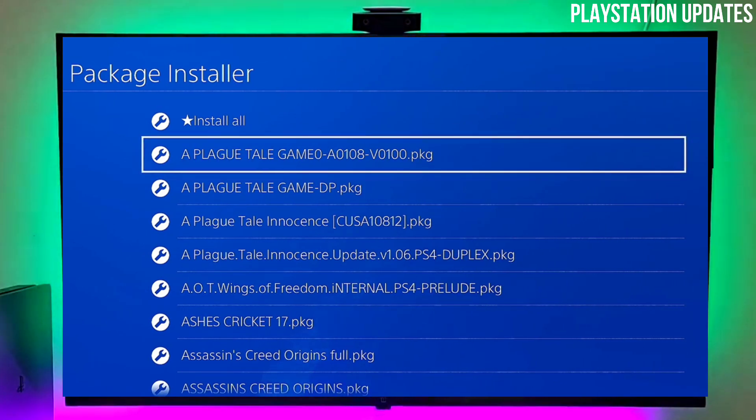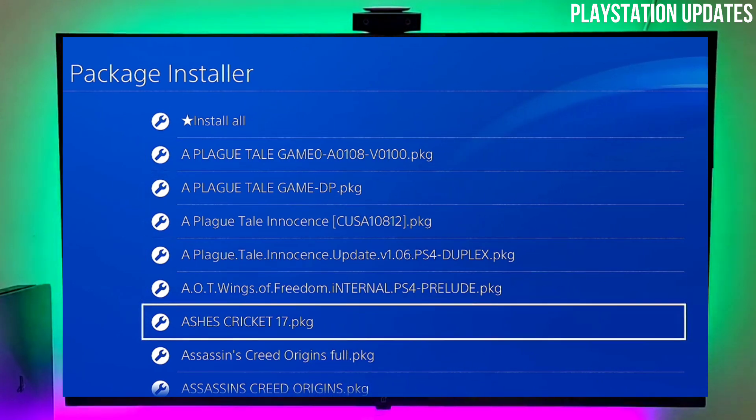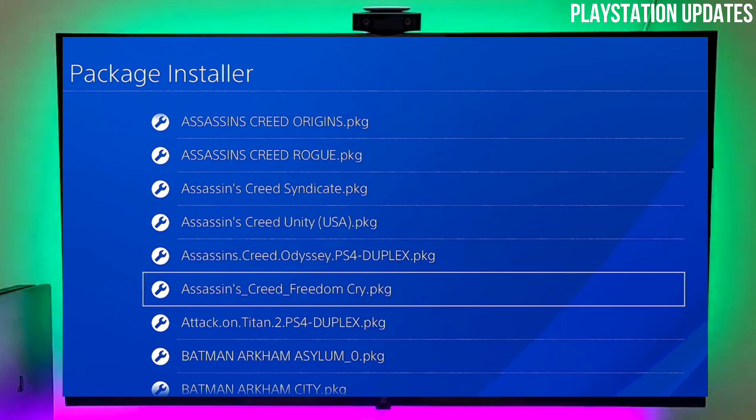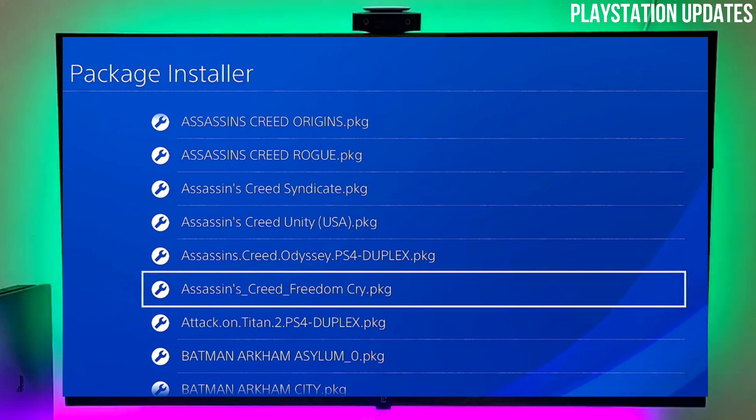After downloading your Gold Hand and jailbreak for 10.50, you simply open your PS4 and copy these files on your PS4. Then you just have to activate your jailbreak on your PS4, and after activating your jailbreak you have to activate your Gold Hand.